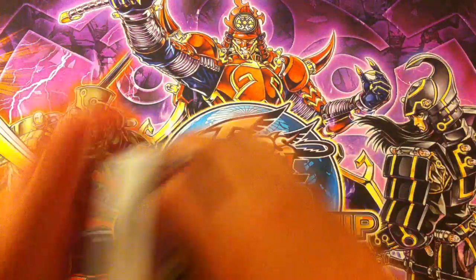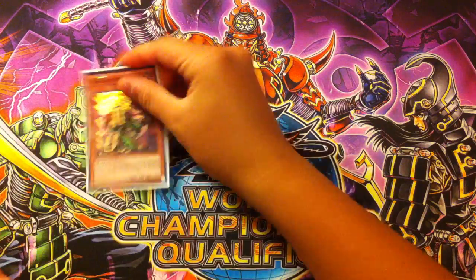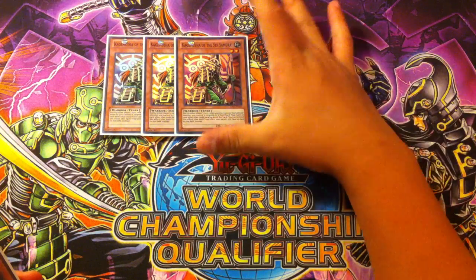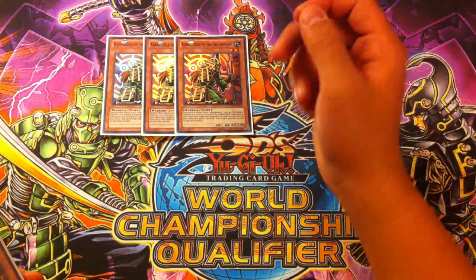Starting out with the monsters, I'll be playing triple Kagemusha of the Six Samurai. This card is absolutely amazing — it has an amazing effect where if a Six Samurai monster is targeted by a card effect, you can change the target to this card instead.